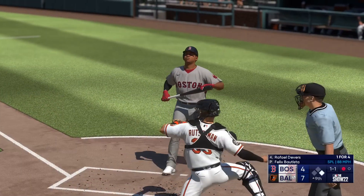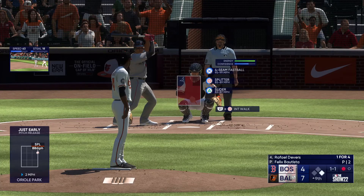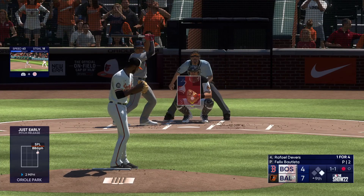The 0-1 is outside — ball and a strike. Talk about the right guy at the right spot. They really need a rally, and this guy is someone you can believe in to find a way to get on base.